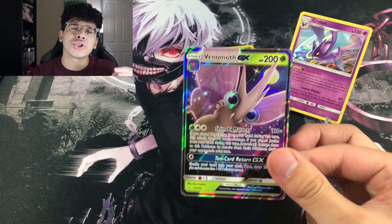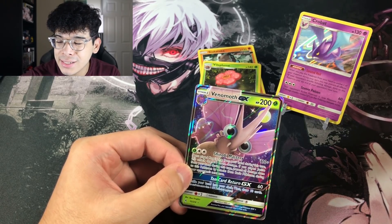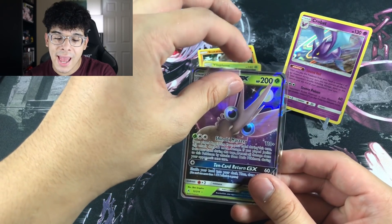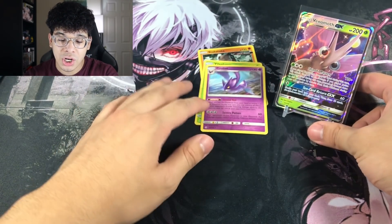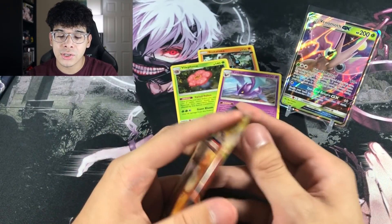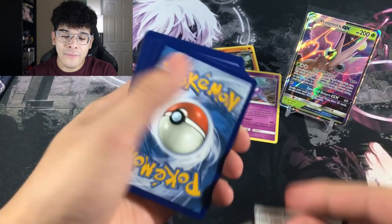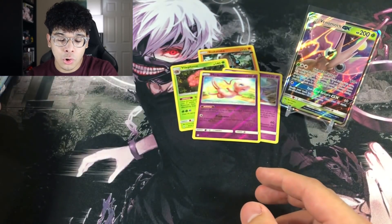We got the Dugtrio and we got our first Ultra Rare! Thank you, Venomoth. Oh my god, we needed this. I don't have any sleeves near me — I do have penny sleeves, but I hate using these oversized penny sleeves. I stopped buying penny sleeves and started buying Perfect Fit sleeves because I just hate having all this extra sleeve on the top of the card. So Crobat, step aside, because we got the new star of the show — a very nice Mew Reverse Holo right there. Very adorable and I love it.